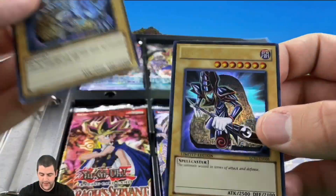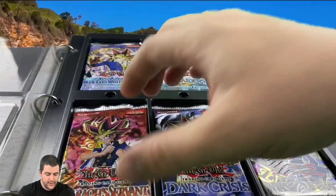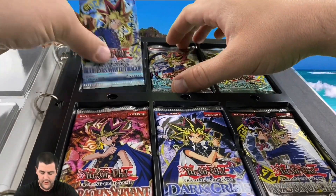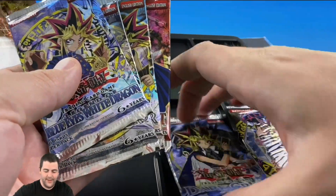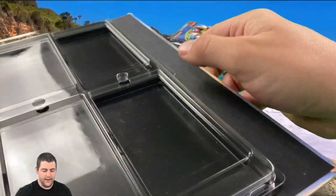Look at the holos that come with it — Blue-Eyes of course, Dark Magician, Red-Eyes in the original version. Set those aside and we'll pull out our packs — six packs. Hopefully we can pull something epic today. I think we'll go in reverse order and start with Invasion of Chaos. Let's see if we can pull the cards out — oh, actually that was easier than I thought! Egyptian God cards, guys!